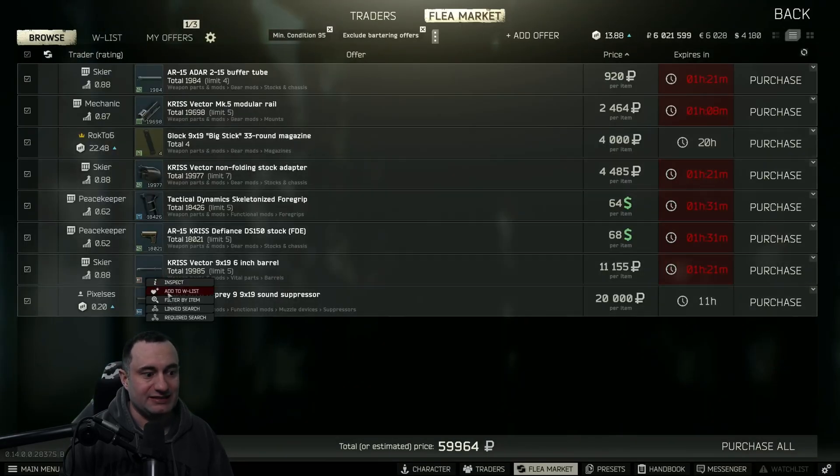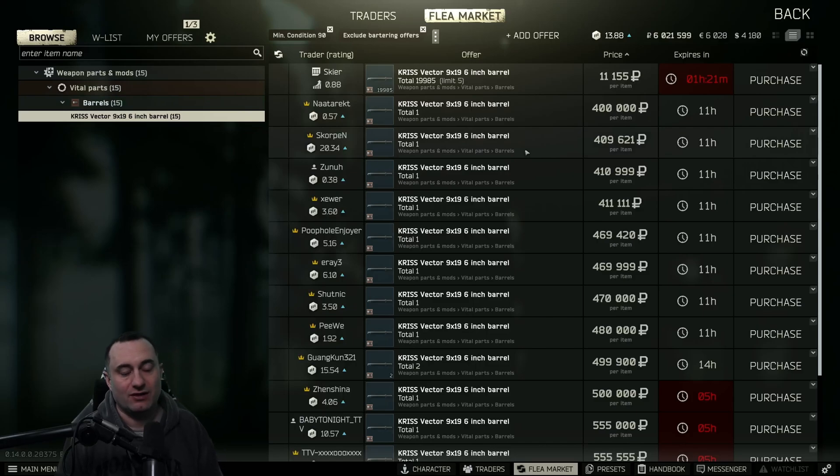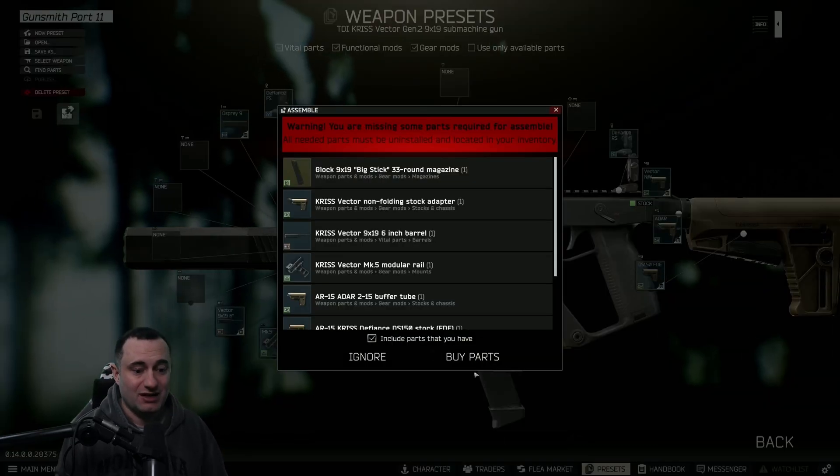The other expensive part is the barrel. I've seen it as cheap as 250,000 but also as much as four or five hundred thousand. However, it is available on Skier loyalty level three, so once you unlock that you can get it at much cheaper prices.